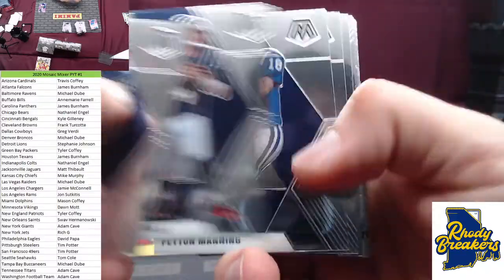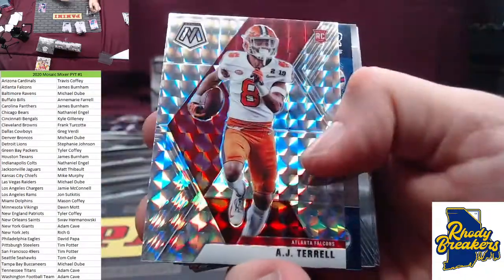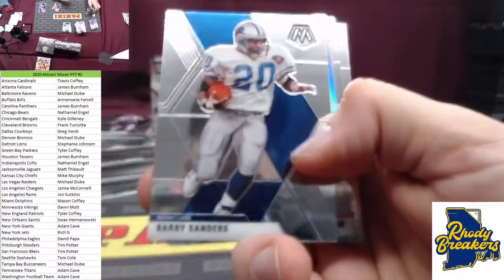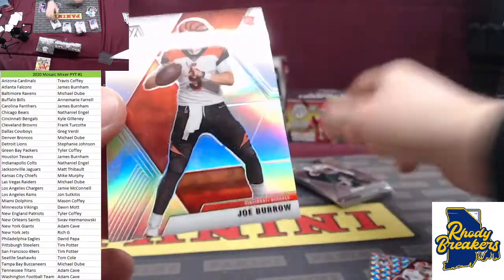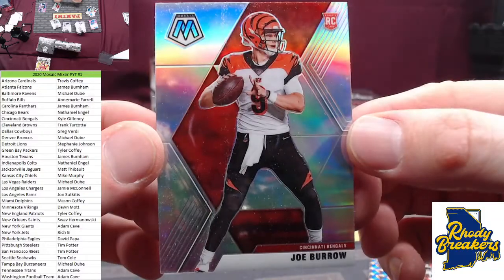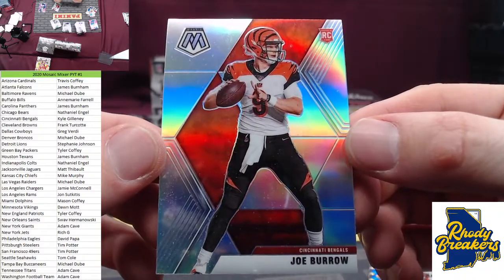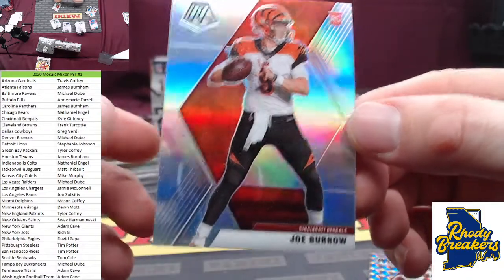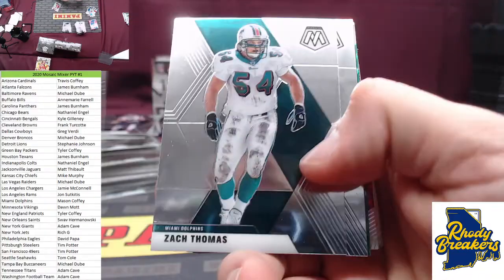Next up, the rest of the cello packs — good luck. A rookie Prism — it is AJ Terrell. Silver — it's a rookie! Oh baby, right out the gate — look at all that dust on that Joey B! Prism dust galore — look how dusty that is. Nice hit, man — you can definitely wipe all that off. We'll throw it right in a sleeve so we don't mess with the surface. Good start — we're only in the cellos.